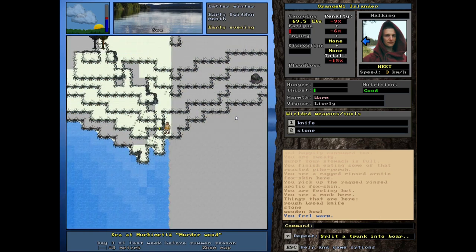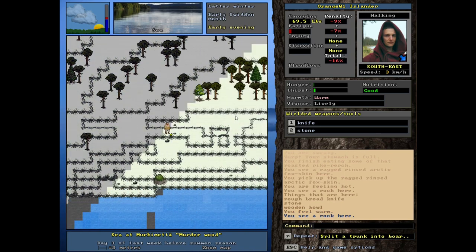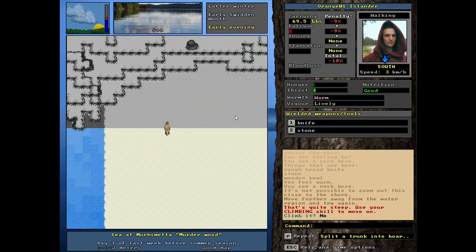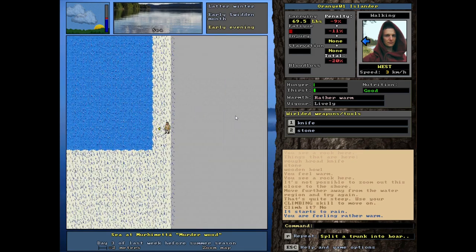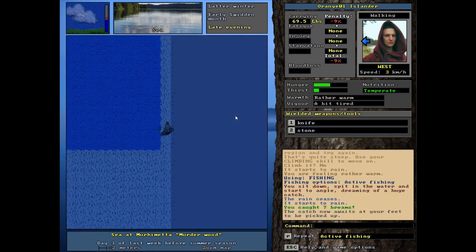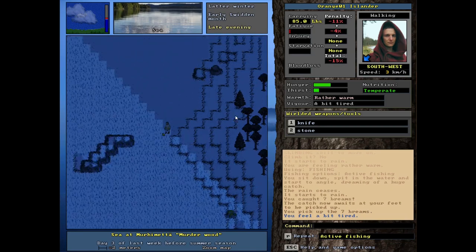I could also use some skis to get around a lot easier - I really should work on that. There's just so many things to prioritize in this game. I think our traps may not be in the best spots - that might be part of our problem. Oh no, it's raining. Early evening - I think that's good for fishing right? We just need some food right now. Seven breams - I think that's a good amount of food, 16 weight. That's a pretty good haul, that should take care of our immediate needs.